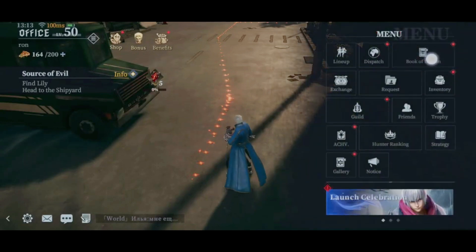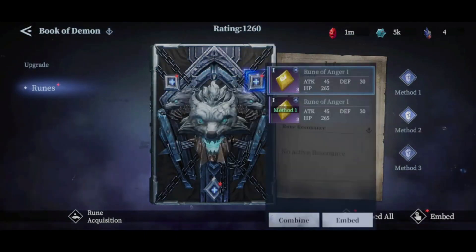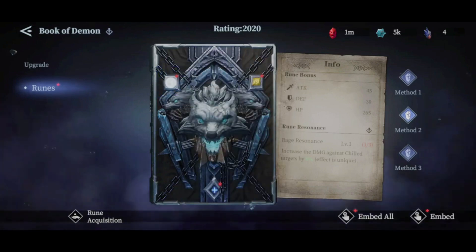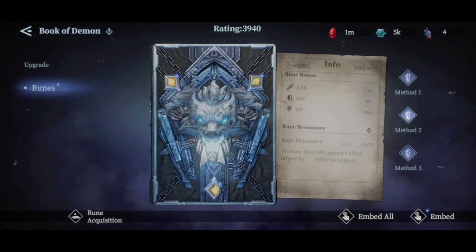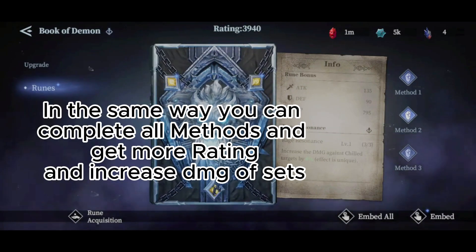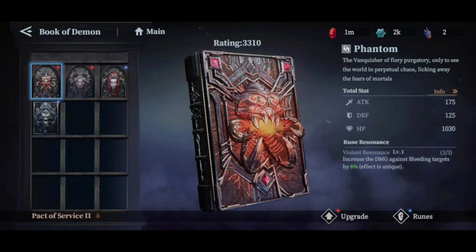Let's go back to the Book of Demon and add more ruins. Method one is complete; now for method two — we have the ruins, so let's add them to the three slots and embed the final piece. Now this is complete. The book's rating has increased and the stats have increased because we invested a good amount of resources. This is how you handle the Book of Demon and manage your ruins. I hope this video was helpful. Don't forget to support the channel, and I hope to see you soon in another video. Stay awesome and peace out!